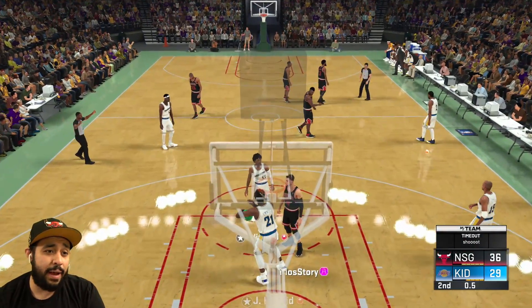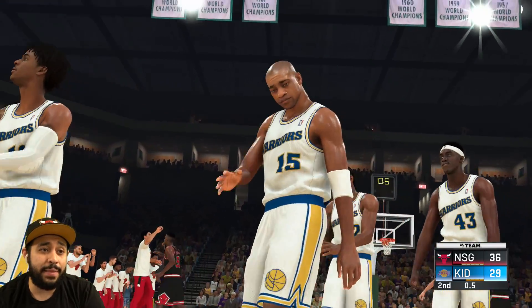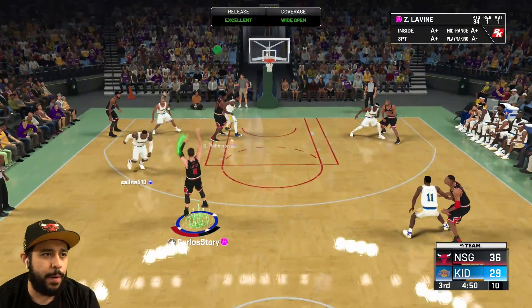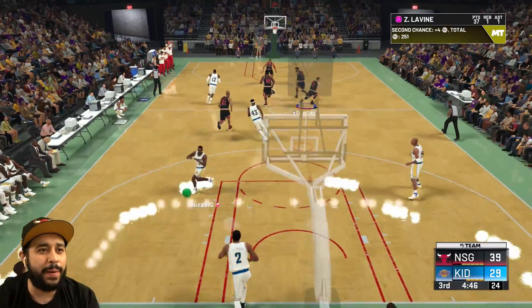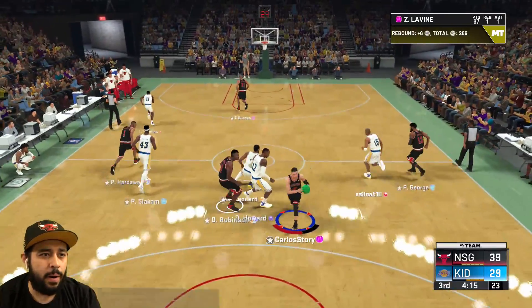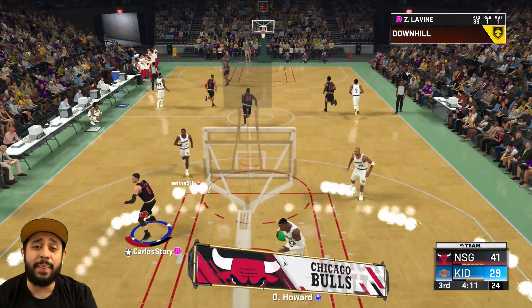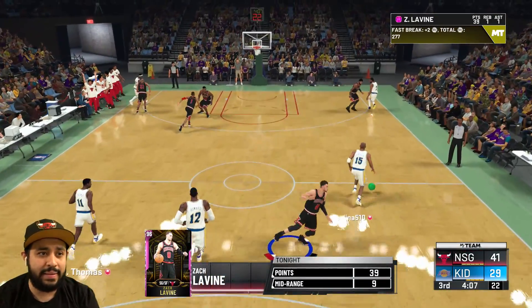That timeout just rests up my Pink Diamond, so I'll take it. But Zach LaVine right now, he's putting on a show. Second half — he's leaving me wide open, why? He literally left me wide open. Quick little three for Zach LaVine — give me those cookies. We're going all the way to the basket. I love that dunk animation, one of my favorite dunks so far that I've seen in this game.